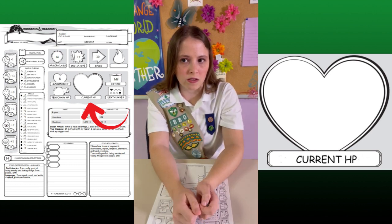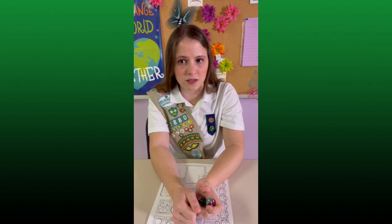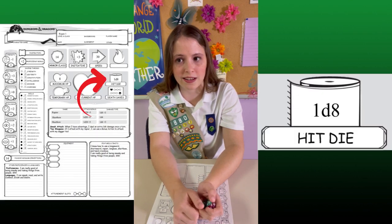Current HP is for keeping track of any damage the character has received. Say if this rogue got hit and lost 3 health, they would now be down to 5 health. I could heal them with a spell or potion, but I could also take a long or short rest. A long rest is a full night's sleep, and it heals a character to their max health. A short rest is an hour-long nap, where they use their hit die to heal themselves.